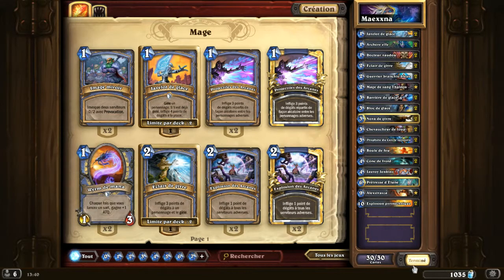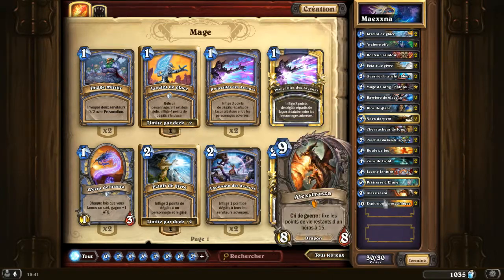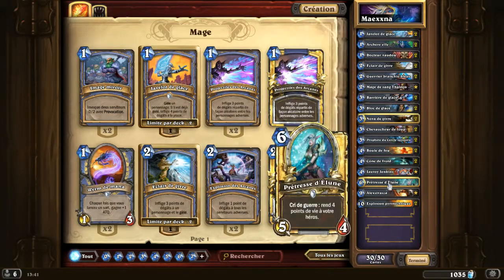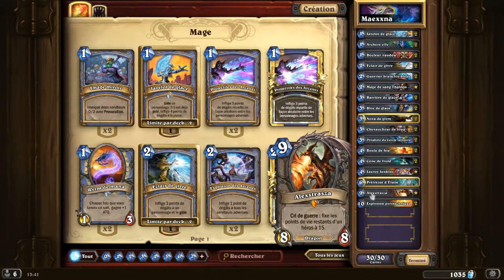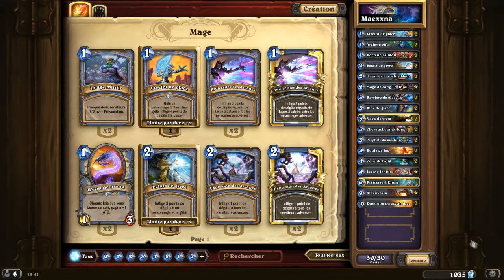Donc la technique du deck, comme je vous le disais, ça va être de faire popper en début de partie, de remplir la table de Maexxna de petites cartes, des petites 1/1 qui vont popper. Ensuite on se soigne, on charge principalement Maexxna, on ne s'occupe pas de ses petits tokens. On se soigne avec Alexstrasza qui fait bien le boulot, qui fait descendre Maexxna, et vu qu'elle va vous la renvoyer dans la main, vous pouvez vous soigner avec. Les Pyro, les Boules de Feu, tout le bazar. Allez, on va aller l'affronter tout de suite.